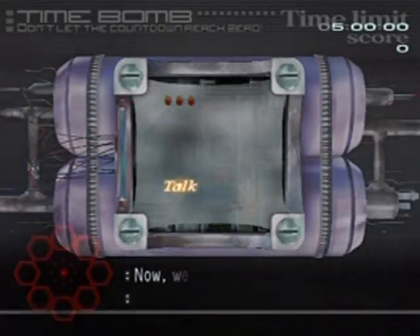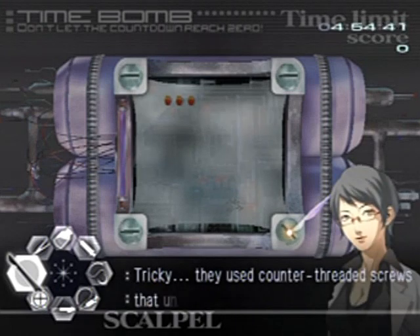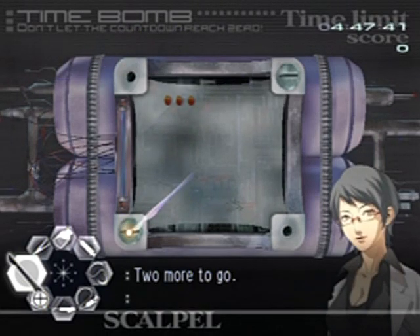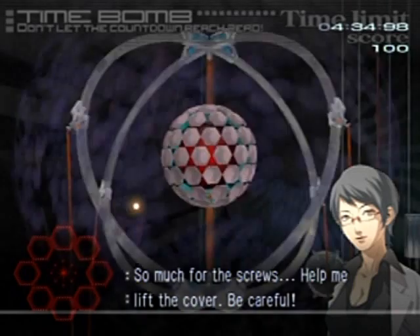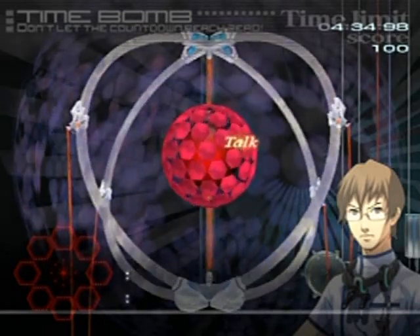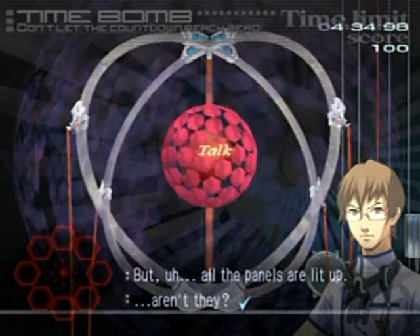So here is the initial bomb phase — it comes in four phases. There are four screws here. You grip them with the scalpel and turn your Wii Remote clockwise — not counterclockwise. These screws are cross-threaded, so if you make a mistake one of those lights will light up. The counterclockwise motion is kind of awkward; I hate turning my hand with the Wii Remote. It'd be better with fingertips like an actual screwdriver.